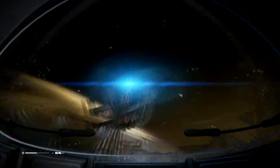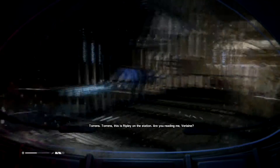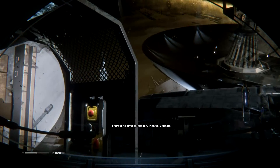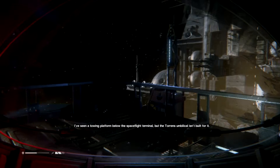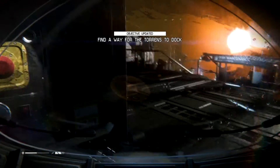Okay — so if it's pointing up there, it's gonna fire the laser. Torrens, Torrens, this is Ripley on the station. Are you reading? Beaver Lane? Ripley, what the hell is going on over there? Bad things, Torrens — there's an alien organism here, it's deadly. We need urgent extraction. A what? There's no time to explain, please Verlaine. There's nowhere for us to dock, Ripley — the station's tearing free from its gravity mooring. I've seen a towing platform below the space flight terminal but the Torrens' umbilical isn't built for it. You'll need to extend the tow platform clamp, station side. Just get into position, please. Okay, let's get back into the station then.